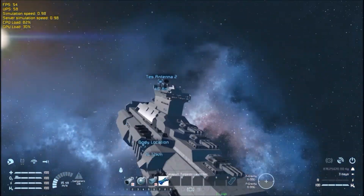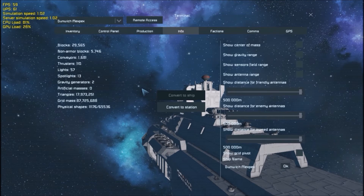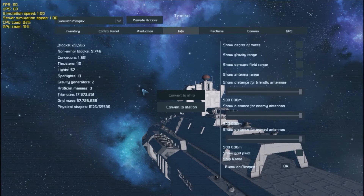But yes, this is what we were planning on building. Let's get a full block count info on her and her full weight. Just shy of 30,000 blocks. When I started building her, I didn't want to go over 30,000, so I'm happy - 30,000 blocks. A fifth of the blocks are non-armor; everything else is armor.